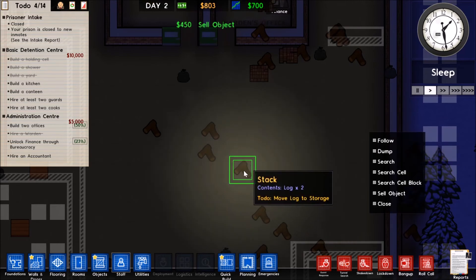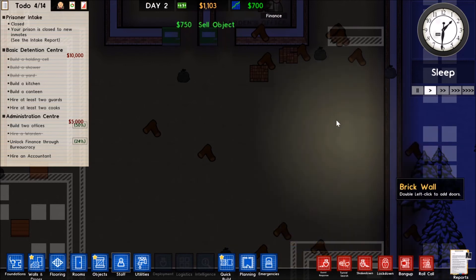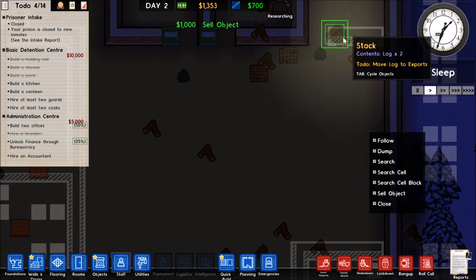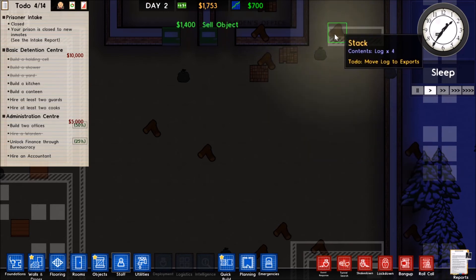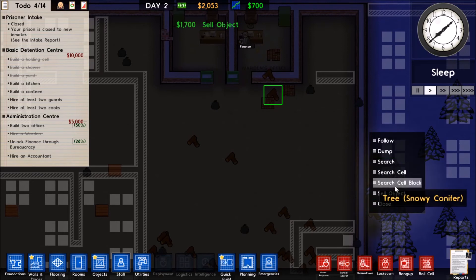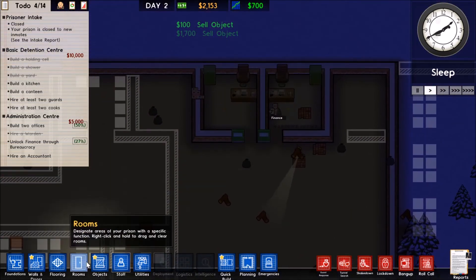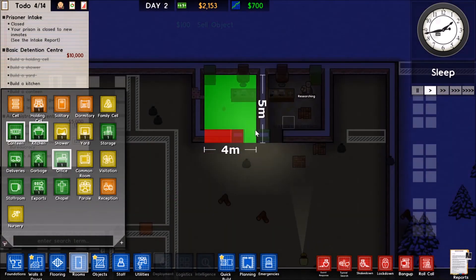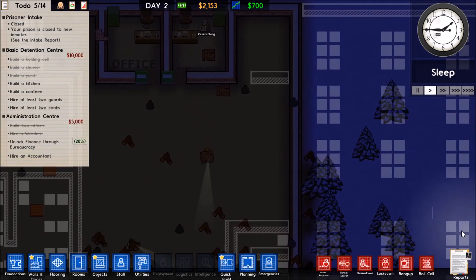I'm selling this wood at a cheap cost because I don't have the accountant in yet, but it'll complete this objective for me, which is worthwhile. I can set up a forestry in the future so I can sell more wood and harvest my own. The two offices are built — I just need to name this an office. So we have two offices there and we're waiting to unlock finance.